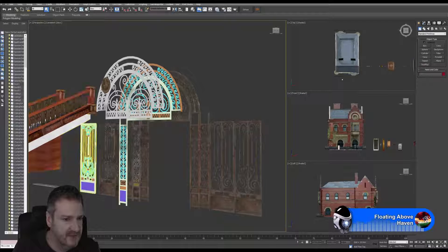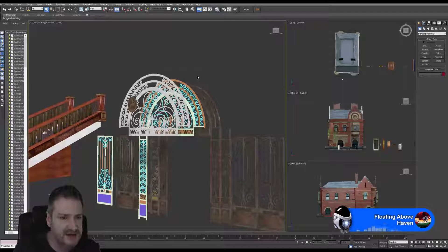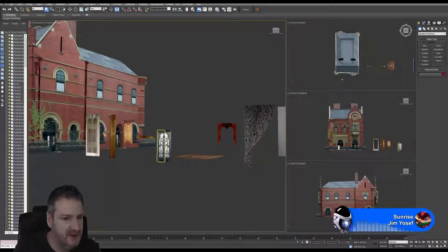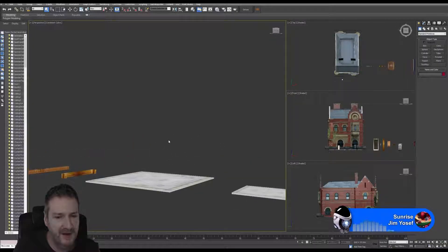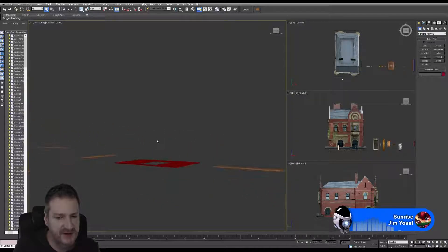We really only need three sections for the gate — the top section, the side sections, and the tall sections — and then the actual gate section. The reason we only need three is because we're going to instance the rest inside the engine to save on textures and polygon memory. By only working with three pieces of geometry, we can recreate the entire gate section, saving texture memory and polygon count.